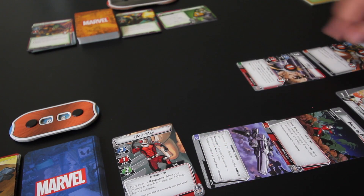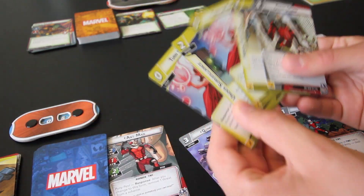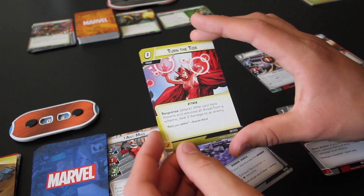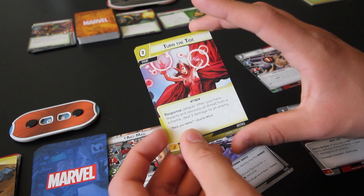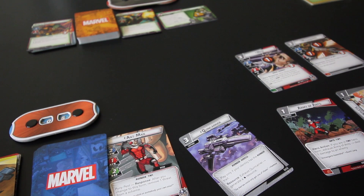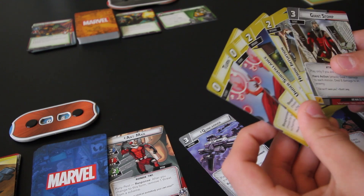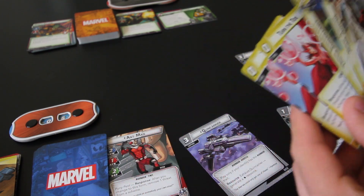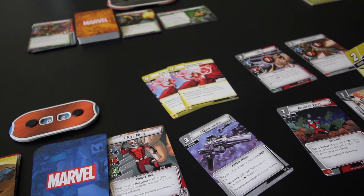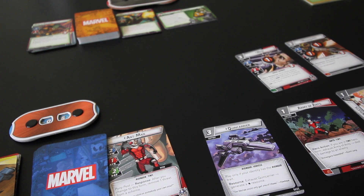I exhaust Army of Ants to do 1 more damage to Green Goblin — now he's at 8 health. I ready all my cards and draw up to five. I draw two copies of Turn the Tide — costs 0 and says after your hero thwarts and removes all threat from a scheme, deal 3 damage to an enemy — so if I remove all threat from the scheme I can just deal 6 damage to Green Goblin. I also have another Under Surveillance, Heroic Intuition, and I still have Giant Stomp. I think I could do a lot of damage next turn if I remove the last threat from the Mutagen Formula scheme, play two Turn the Tides, then discard those cards and exhaust Quinn Carrier to play Giant Stomp. Let's resolve the enemy turn first.